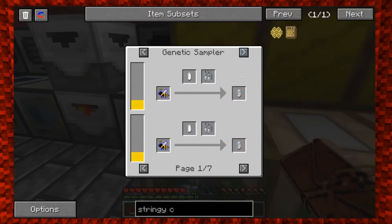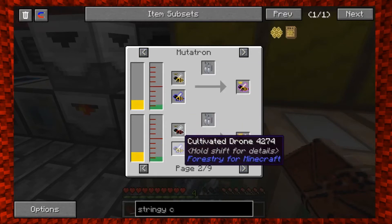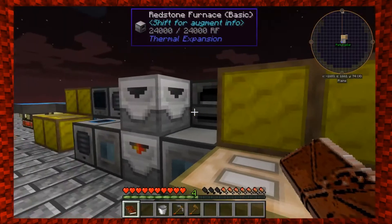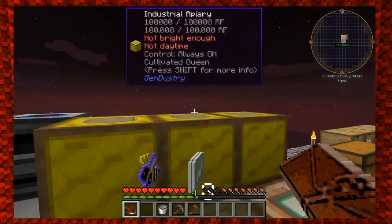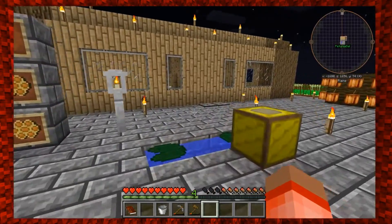Should I put one of these cultivated princesses in with some drone just to see what we get? Let me look at the bee book — cultivated, yeah. You can get a diamond queen with a lapis princess... wait, that's not it. You want an excited queen? Mix with a valiant — how about a fiendish queen? Is there anything we can do? We have the common princess and cultivated drones. I've got a cultivated princess over here.